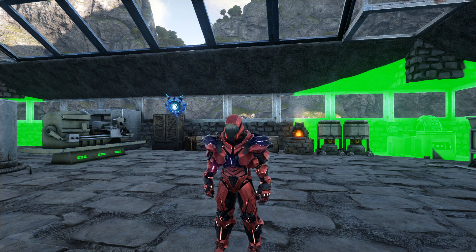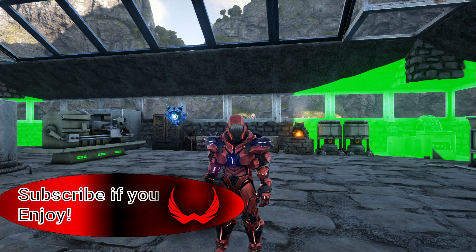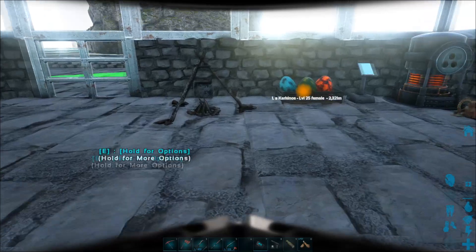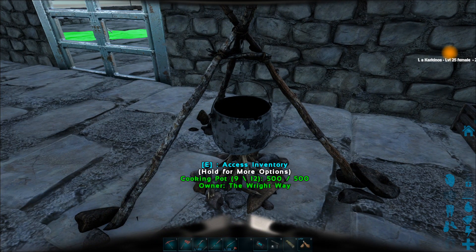There are two methods: a much more efficient but costlier method in the beginning, and a much longer but simpler method. We're going to cover the first method which most people will be able to do, and that is via the cooking pot. For this example I'm going to be making extraordinary kibble.